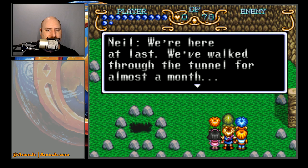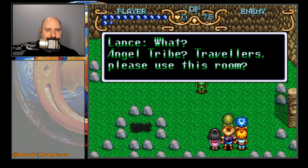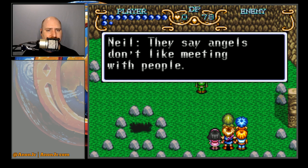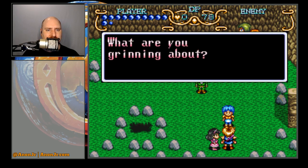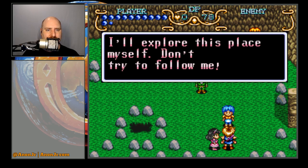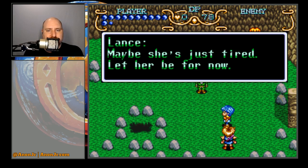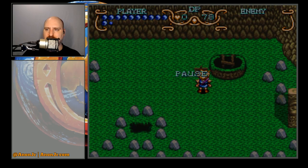Here we are — we're here at last. We've walked through the tunnel for almost a month. Look, a sign — literally, a sign. Angel tribe. Travelers, please use this room. Angels living in a place like this? They say angels don't like meeting with people. First, we can get a rest in that room. Will, let's go. What are you grinning about? I'll explore this place myself — don't try to follow me. Why are you so grouchy? Maybe she's just tired — let her be for now. So here we are at the angel tribe. I'm going to save state instead of a save game, so that way we at least got that squared away.